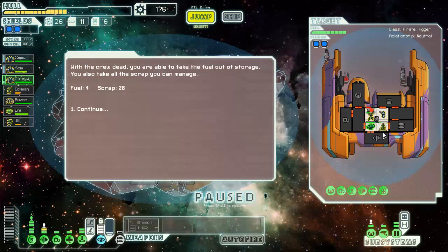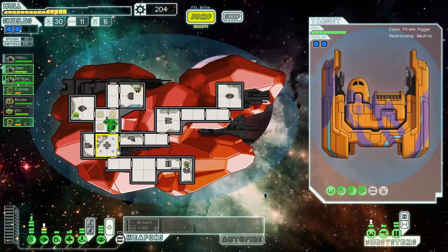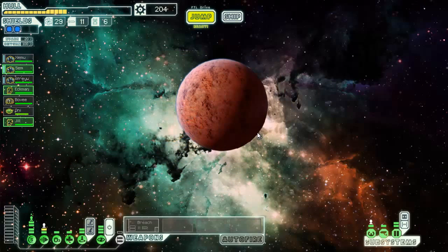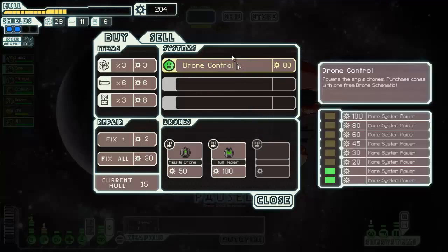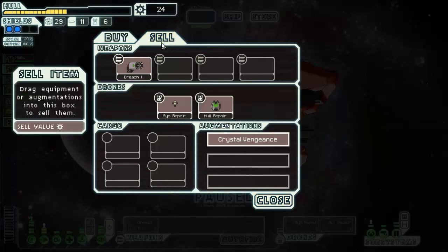I actually got the same number of people as last time but they're one down because I managed to kill one before I got out. They don't have a med bay so this is going to be very - holy crap they have a million people! He should be their last actual crew member though - sweet. 28 scrap, 4 fuel. He didn't get hit at all. We have 204 scrap - that's enough to buy both and I'm super excited. Let's go back to the shop and spend this sweet scrap. Drone control and a hull repair drone - it came with an assist repair drone too, very cool.